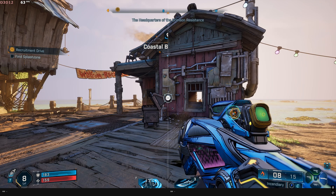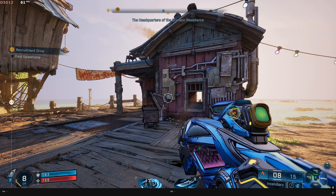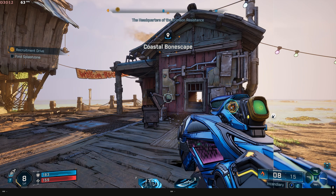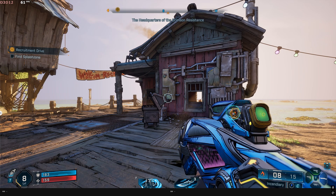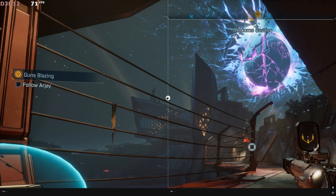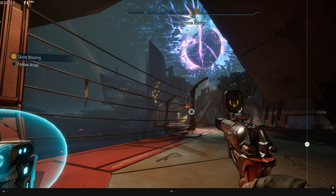Here you can see the difference — software lumen on the right side and hardware lumen on the left. The difference is next to negligible visually, but hardware lumen slightly improves lighting quality. For example, with hardware lumen, the indirect lighting quality improves a bit, and the ambient shadows in the distance are more detailed.